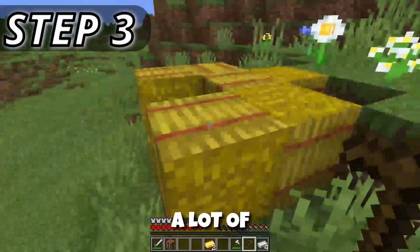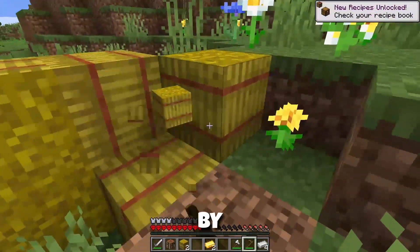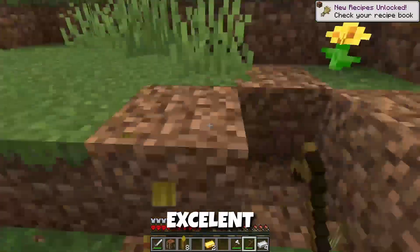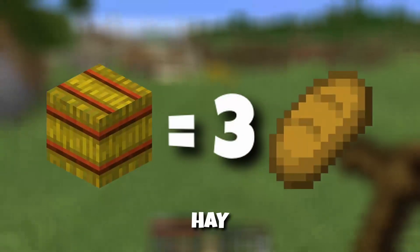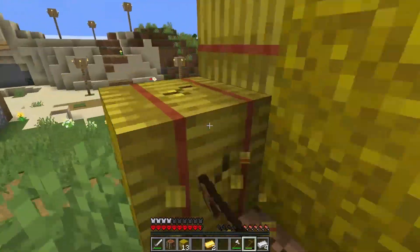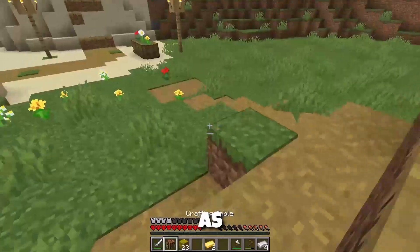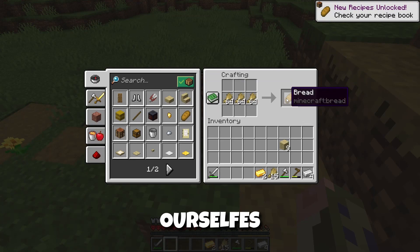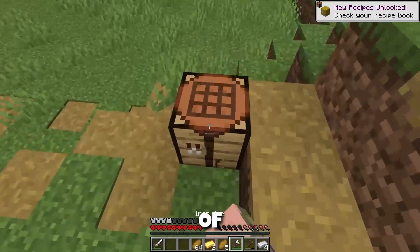You can also do crit hits or craft an axe that also deals more damage. Your next step is getting a lot of food, and you do that by collecting hay bales from a village. They are an excellent source of bread — one hay bale will give you three pieces of bread. As you can see, just from this we already found ourselves over a stack of bread.